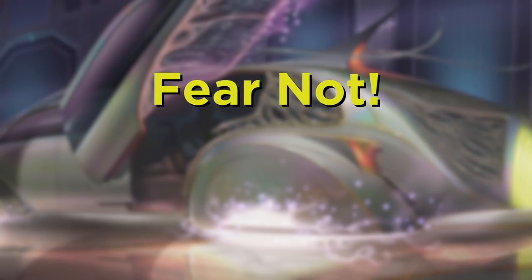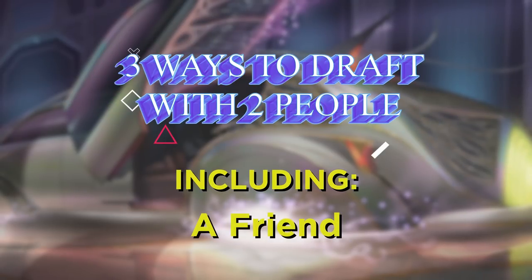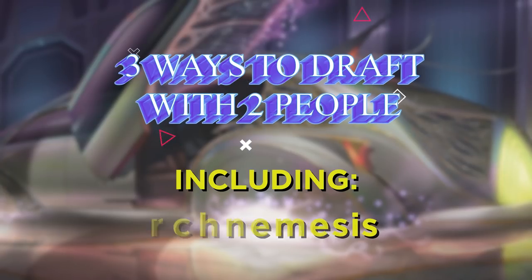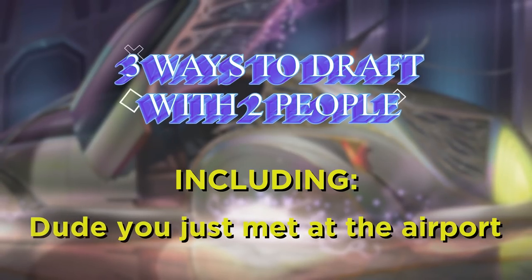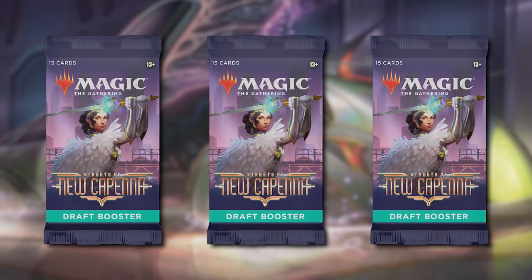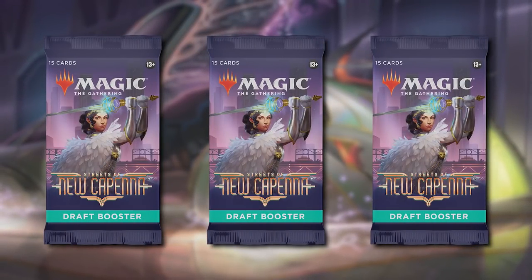Try drafting by passing two packs back and forth? Boring. No way. Fear not, because I've got you covered. Introducing three ways for you and a friend, significant other, your mom, arch nemesis, dude you just met while waiting for an airplane, or anyone else to draft Magic with — using just three packs and some basic lands for each of you. I've done all of these myself many times, and I can vouch for all of them personally.